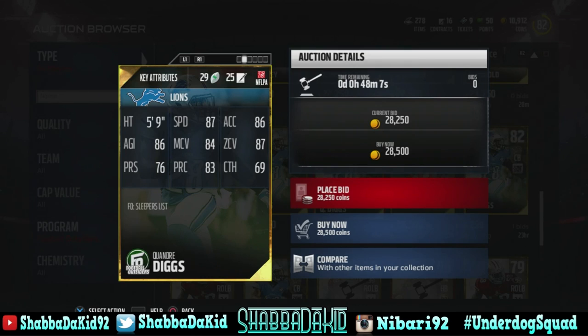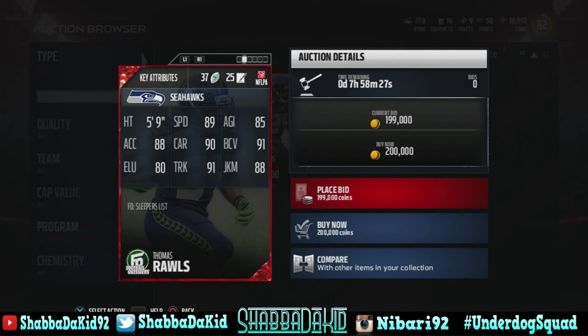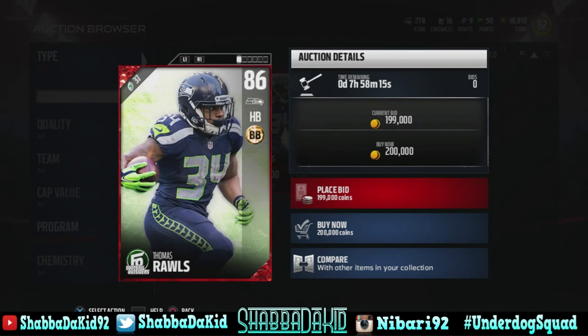So when you put all those cards into the set, you get Thomas Rawls. He has 89 speed, 85 agility, 88 acceleration, 90 carry, 80 elusiveness, 91 trucking, and 88 juke move. That's the video — like, share, comment, and subscribe. It's your boy ShoppityKid and I'm out.